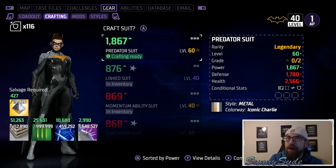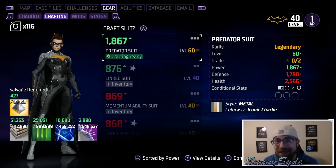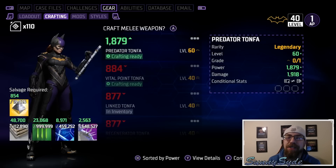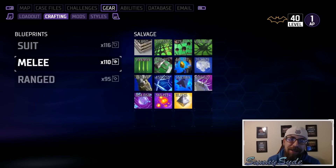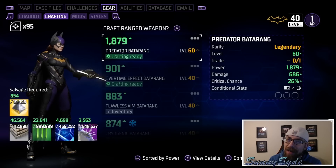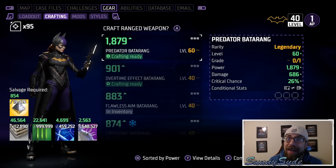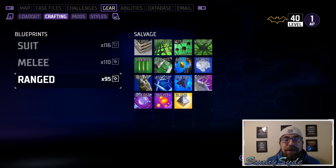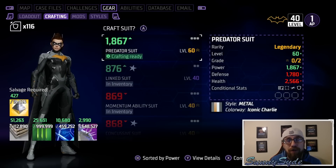One of the things you get by completing Showdown is brand new exclusive gear sets. Batgirl gets the Predator gear set, which is exclusive to Batgirl. I haven't crafted it yet because it can mess up a lot of things in your game. The Predator set is Batgirl's entire gear set and you can get it up to level 60. Each of the bosses in Showdown will give the same gear sets, just at different levels.